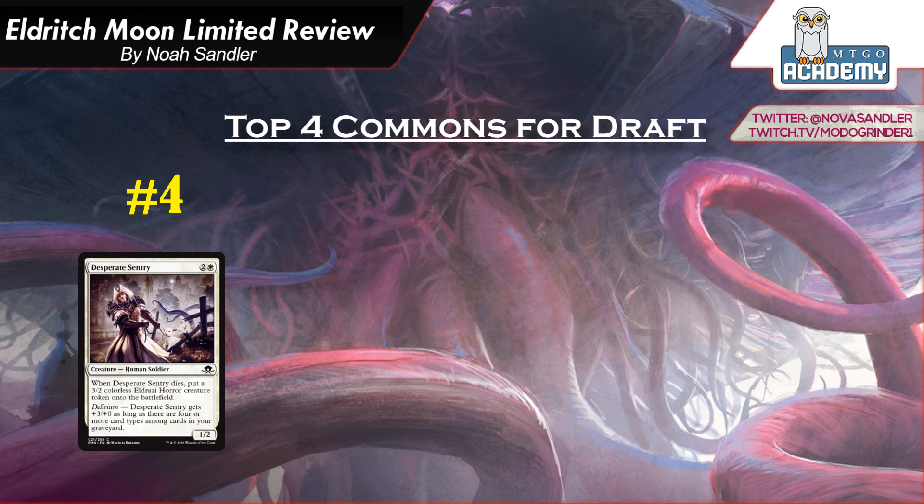The emerge cards are in green, blue, and black, so there aren't any white emerge cards, but white will pair well with any of those colors. You're going to want the Sentry, and it's going to be one of the best commons for white if you are playing emerge cards.